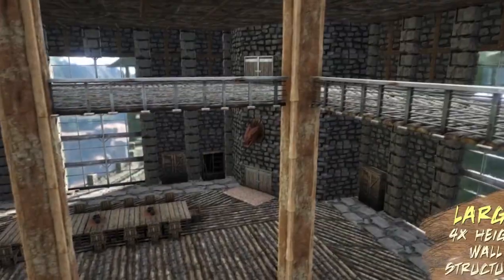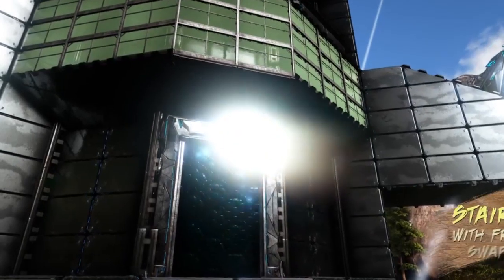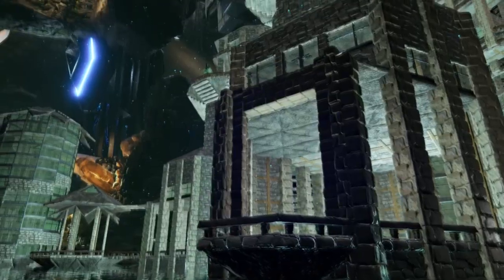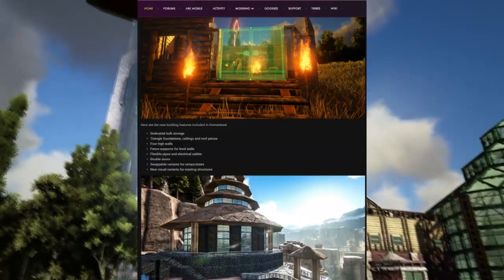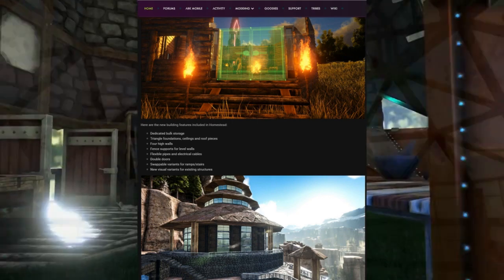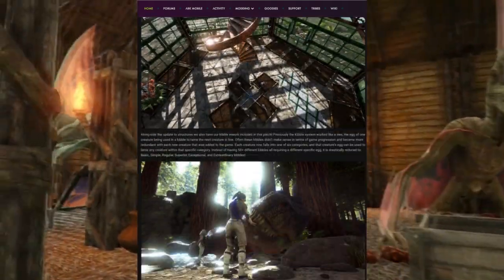The first major thing is the brand new S+ structures being introduced to Ark. These are a very big thing that Ark and Wildcard have been working on for a while — there have been many beta tests going on for a few months on some public servers. This update is called Homestead. Some of the things coming include dedicated bulk storage, triangle foundations, ceilings, roof and high walls, fence supports, level walls, flexible pipes and electrical cables, double doors, swappable variants for ramps and stairs, and new visual variants for existing structures.